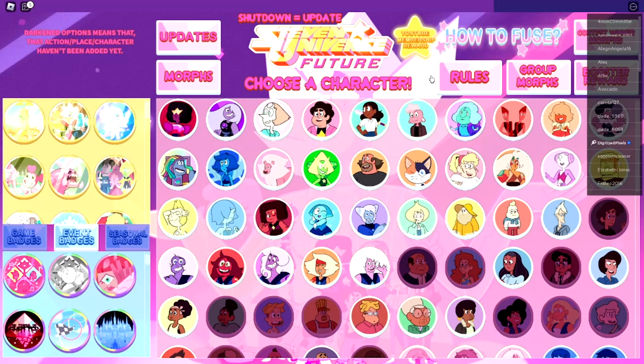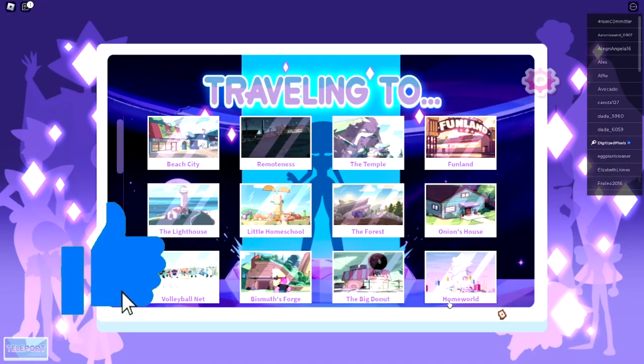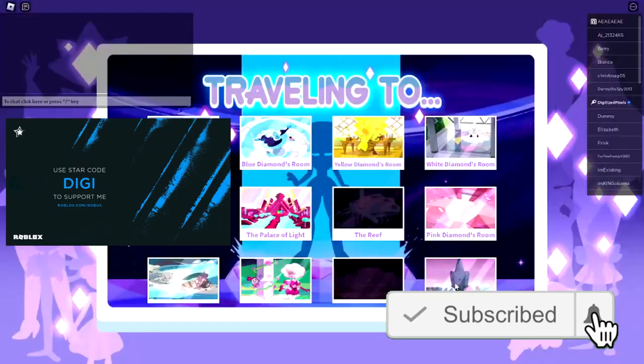Hello everybody and welcome back, my name is Digi and today I'm going to be showing you guys how to get the Spinel Trial badge. It's super simple. First, choose any morph — any character, it does not matter. What does matter is you selecting Home World. Once you've done that, wait for it to teleport you there.